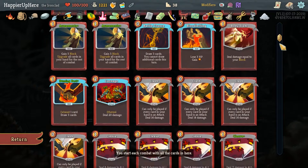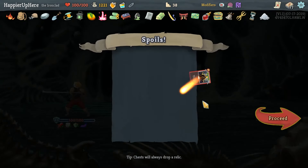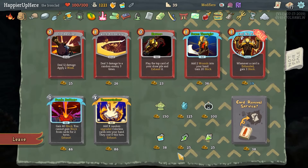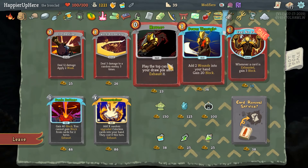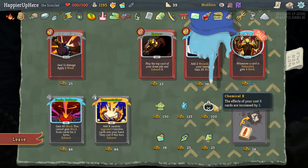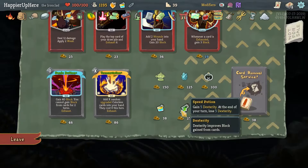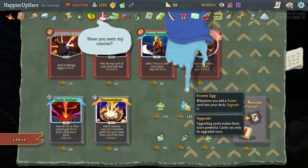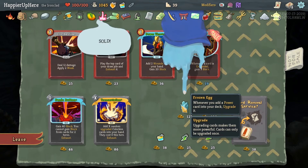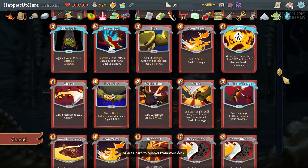I only have three Shrug It Offs - let's take a fourth one. I think here we have to remove the Feed otherwise I'm not guaranteed to remove it later. I definitely want to take another Sword Boomerang - we have a lot of gold. Unfortunately we don't have any X cost cards so Chemical X is wasteful, but I'll take Frozen Egg: whenever you add a power card into deck it's upgraded. First, Incense Burner: every six turns gain one Intangible.